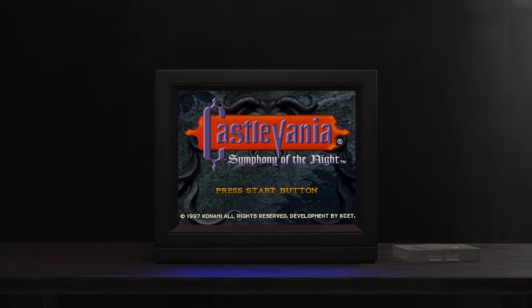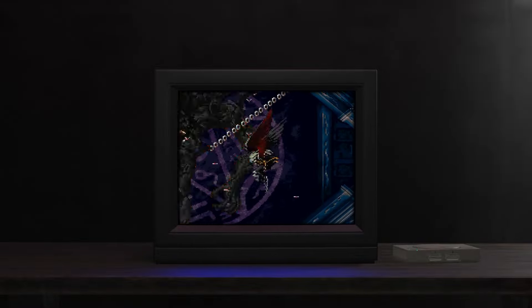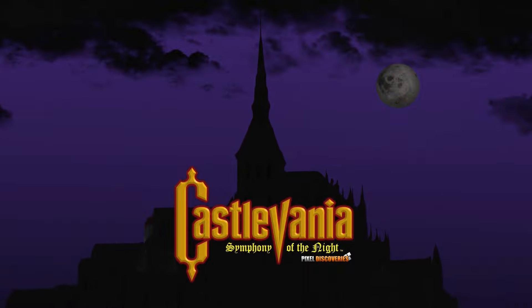Hi there, it's Jamie from Pixel Discoveries, and today we're going to explore Castlevania: Symphony of the Night. Many fans of the game probably completed it to the very end, finding every item and completing the reverse castle. But to this day, many secrets can be found stored in the game's memory. In today's video, we're going to try to unlock some of those secrets, so I hope you'll join me as we take a tour around the castle and find some hidden artifacts.